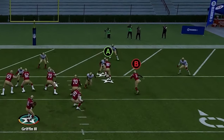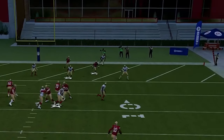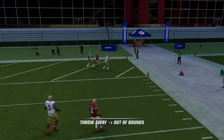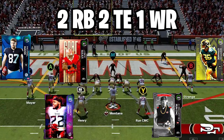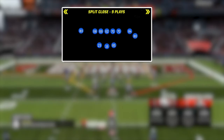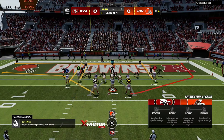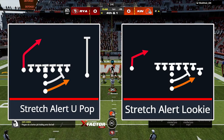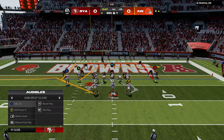Unfortunately with the recent patch on Madden this corner route doesn't do anything anymore — it just sprints outside and then runs back at the quarterback, so we had to adjust. The adjustment I made was coming out in a two running back, two tight end, one wide receiver split close. This allowed me to audible from gun split close to I form wing and I form tight. Both those formations have dominant RPO stretch runs, and coming out in gun split close also gives us access to the motioned out halfback wheel while keeping our opponent out of goal line defenses.